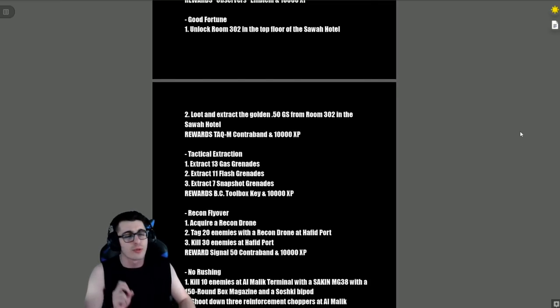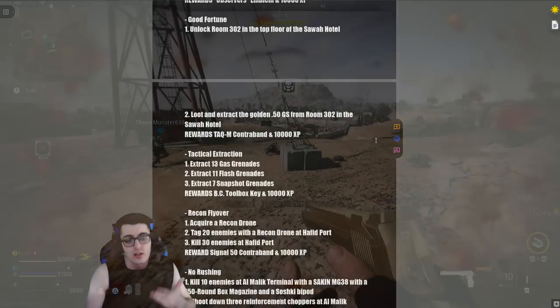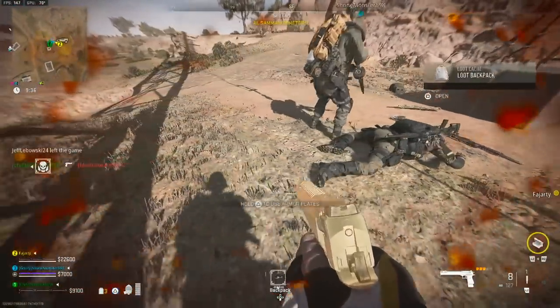'Good Fortune' — unlock Room 302 on the top floor of the Sawah Hotel and loot and extract the Golden Desert Eagle from that room. The reward is the TAC-M contraband and 10,000 XP. You can keep that Desert Eagle in your loadout and bring it into as many matches as you can before losing it if you disconnect or get killed by an enemy squad. I covered this easter egg in a separate video posted a few days ago.